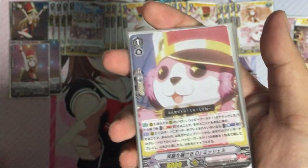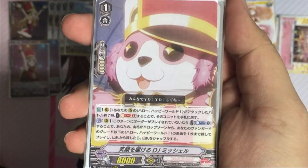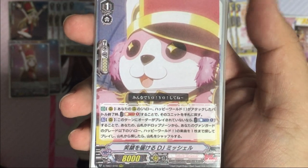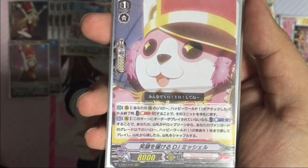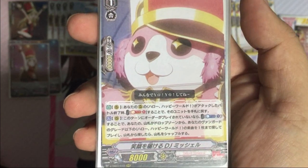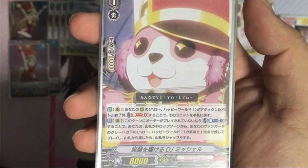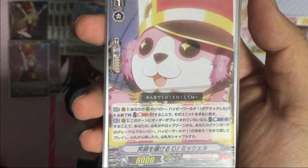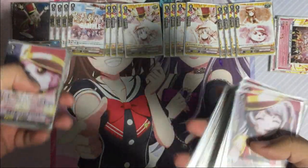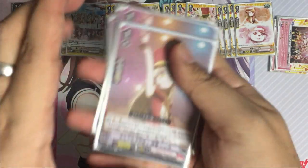Unlike the previous few decks, the card with the effect to search for your order card from your deck or drop zone is Michelle. Activate: if you have not played any order card during this turn, search for one Hello Happy World music with a grade equal to or lesser than your vanguard; if you search your deck, shuffle the deck. After the attack of a rear guard Hello Happy World, you may soul blast one and return it back to hand. We'll show the combo shortly.